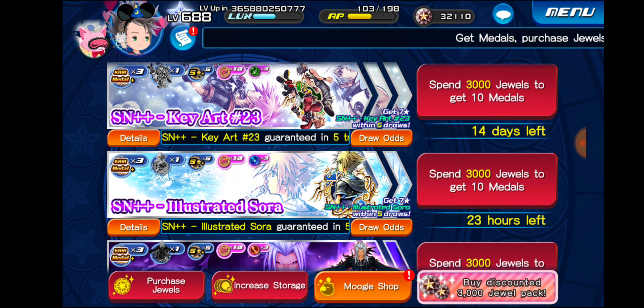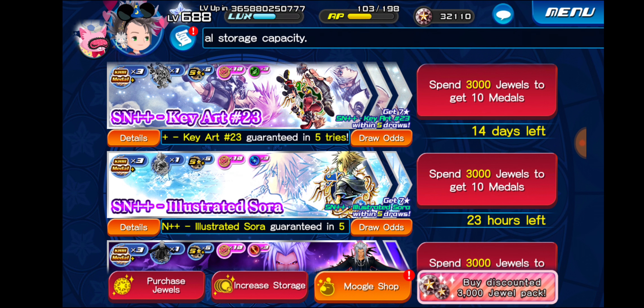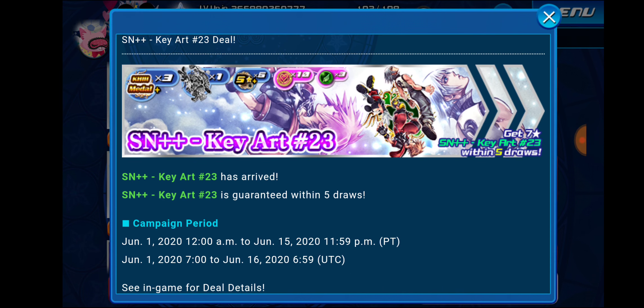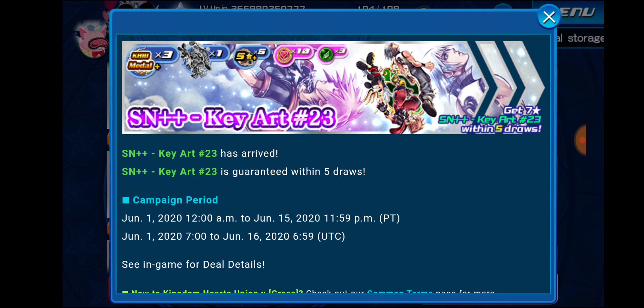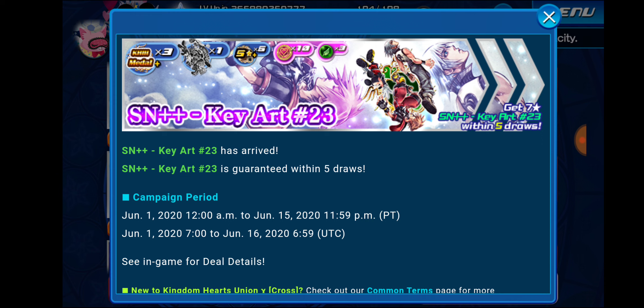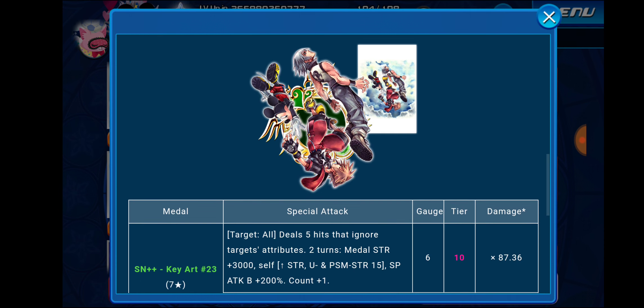So let's go ahead and talk about Supernova Plus Plus KeyArt 23 and its banner. I kind of covered this in my last video already, but if you guys are here for this, I'm sorry for making you wait six minutes. So Supernova Plus Plus KeyArt 23 is an upright speed medal. And we'll talk about its banner first — it is a five-pull mercy, which is awesome. You do get one trait medal purple and 10 VIP coins as well as three speed gems from this banner. You get three cameras, three medals that are seven-star and above, and six medals that are five-star and above. The metal looks pretty cool — it's another key art metal, so that's pretty sweet.